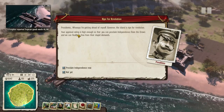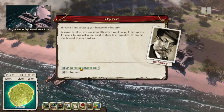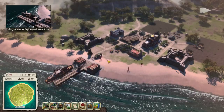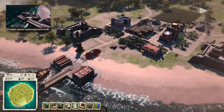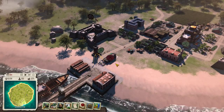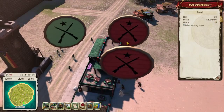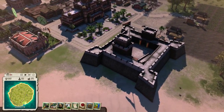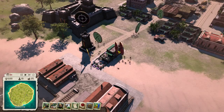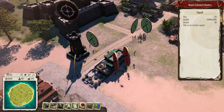This will probably be the last thing we do over the course of this episode. When you declare independence you have two possible options: you can either buy your freedom for $10,000 in debt, or you can fight off the crown forces. We have so much more than $10,000 right now, but I'm going to let them come and we'll fight them off. Our military forts and the soldiers we've created in our population are going to make it pretty easy to repel these guys. It's not like a real-time strategy game where we can control our units, but we can monitor them. We do have more military forces coming over this way, thankfully.